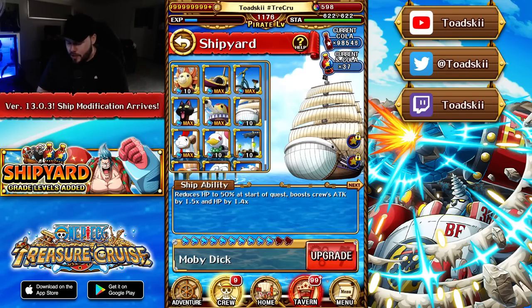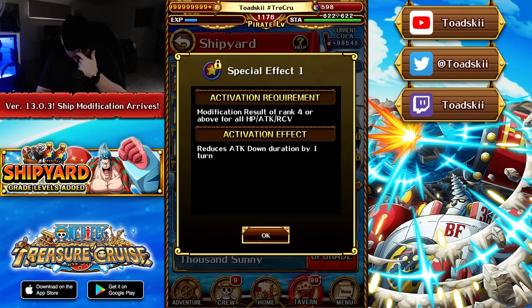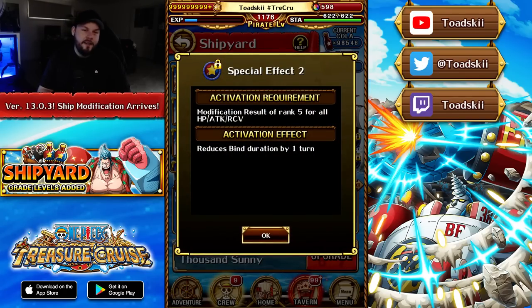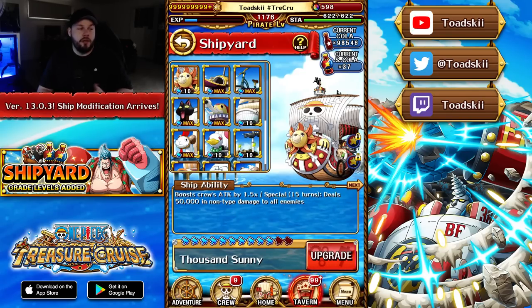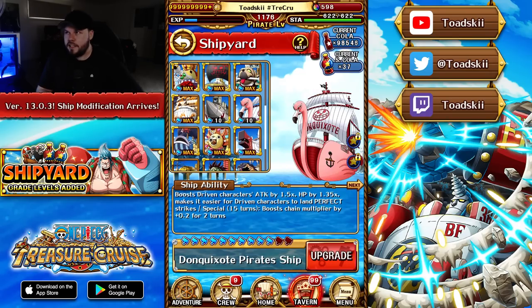The Sunny is probably one of the best ships overall because it's a rainbow ship — it works with everything. The ship special was updated to a nine-turn cooldown and gives a 2.25 times attack boost. The ship multiplier went to about 1.65. The rank four effect is minus one to attack down, and the rank five effect is minus one to bind. Being rainbow and removing attack down and bind makes it a really strong ship that's going to see a lot of play.